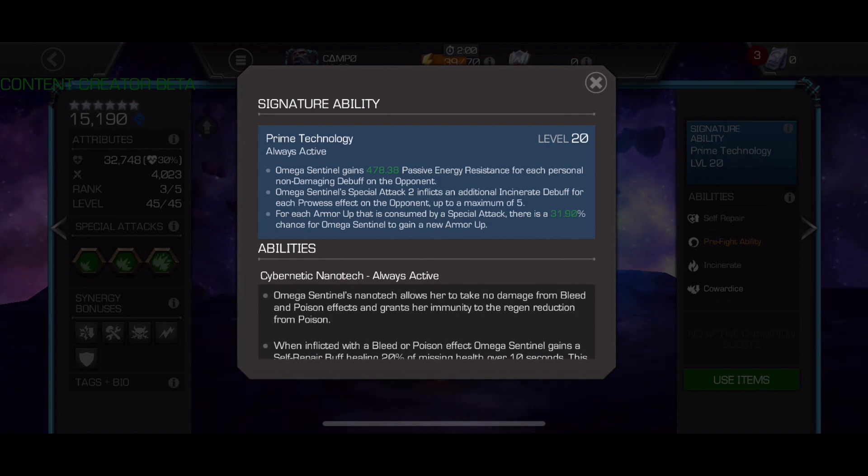The sig ability has three points. The one in the middle is my favorite — it basically punishes prowess champions. When you're facing a prowess mutant, or even a non-mutant with prowess, it's going to give more Incinerates every time you apply one with a special two. So going up against Sauron or Toad, you're going to be getting to max ramp Incinerate way easier. I love that this is a turned-on ability as opposed to a scaling ability. The first point is energy resistance — I don't think that's important because you could just use the War Machine pre-fight. Then the last point helps with ramp: when armors are consumed from your special attacks, you get to keep some of them. It's a chance-based mechanic, but instead of going from 10 armors to five, I often find I'll have like six or seven, which makes the ramp a little bit easier.